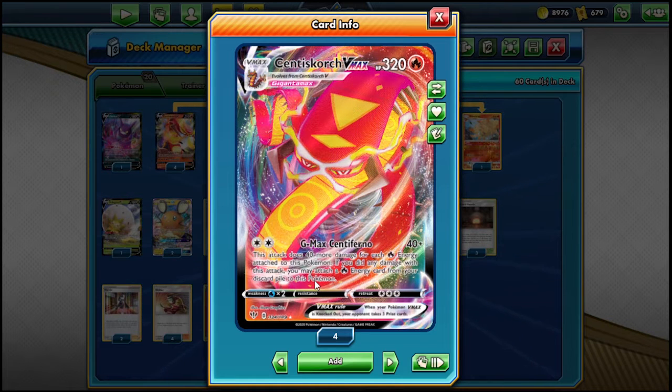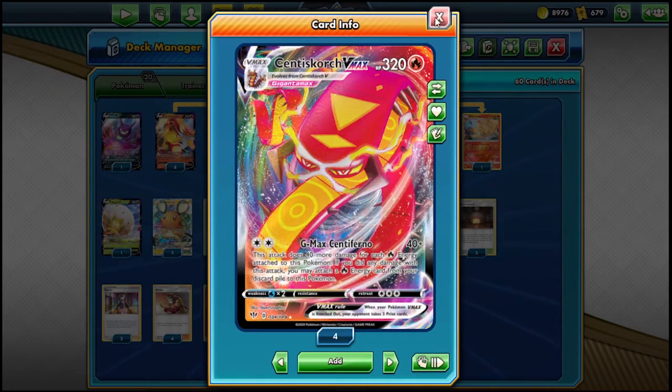Today's comment question is: do you think Centiskorch is BDIF? Because after this video, I think Centiskorch is going to be BDIF post rotation. It's so strong, definitely up there with Eternatus. I want to play more matchups versus Eternatus to see if I consistently beat it, but this deck has such a good matchup versus pretty much everything — it just snowballs out of control.